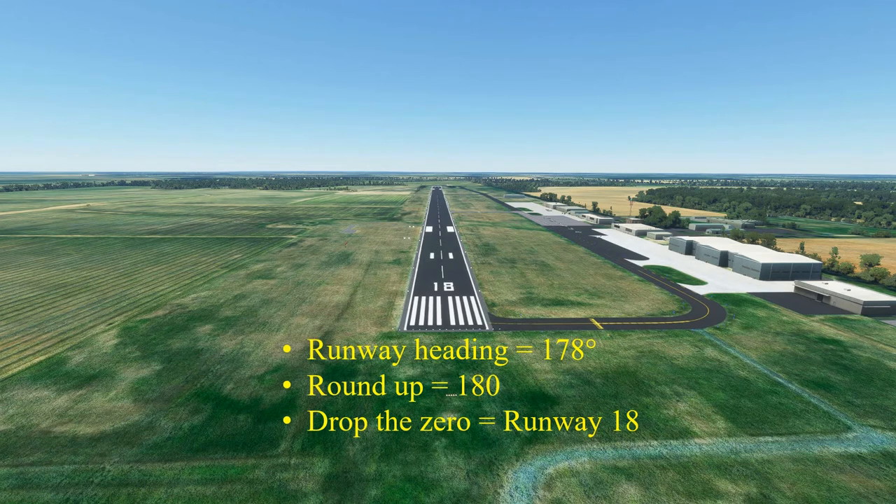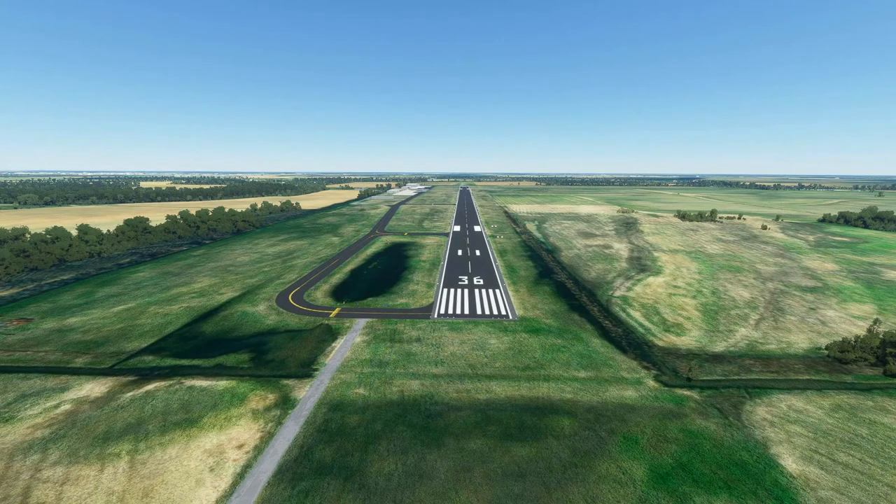Because you can face two directions on a single runway, one for each end of the runway, each runway has two designations. For example, if you're facing south on the single runway in Pine Bluff, you're on runway 18. But facing north, you're on runway 36. The runway may also be referred to by both numbers, such as runway 18-36, but this is typically used more by operations personnel than by pilots.